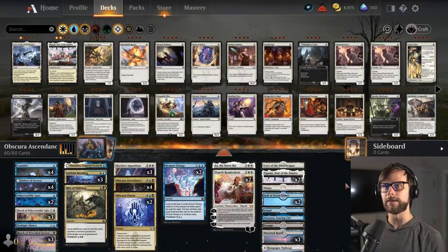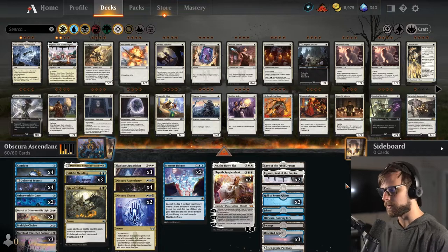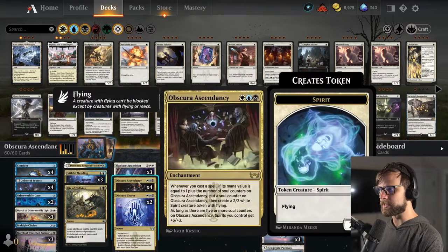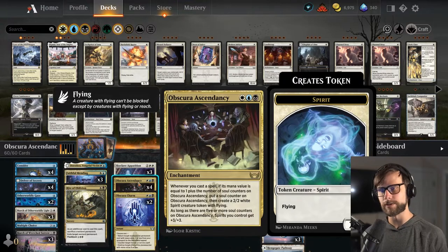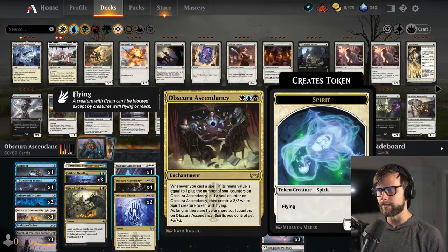I've only done a handful of games, so there's still plenty of learning to do. But let me give you a brief breakdown of the deck for now. The idea is obviously just completely built around Obscura Ascendancy, which is the Esper Enchantment in the Ascendancy cycle.